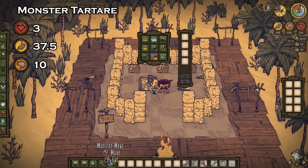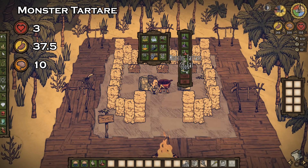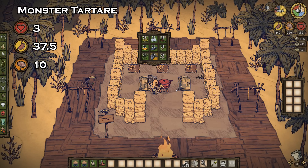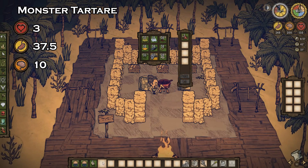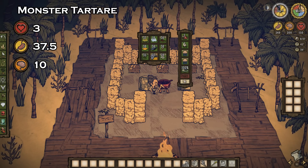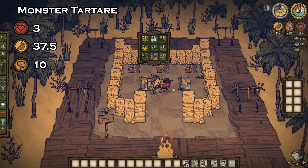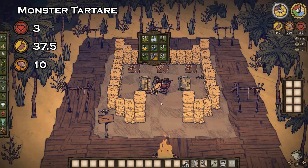Last but not least, we have ourselves the monster tartare. While not a great recipe, it's a pretty cool concept. Throw two monster meat, one red cap, and an egg into the crock pot, and voila. You could also use two jellyfish, one egg, and one red cap. There are certainly better uses for the ingredients in this recipe, but when consumed, you'll get three health, 37.5 hunger, and 10 sanity.